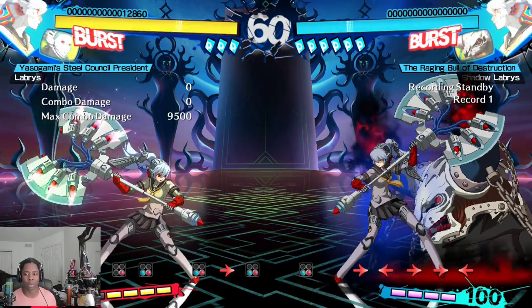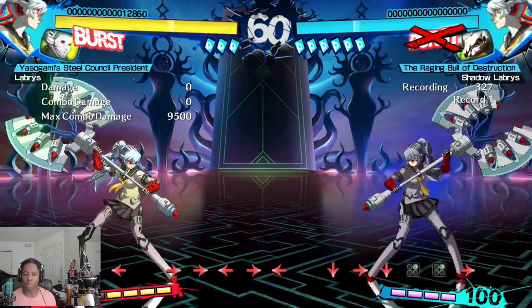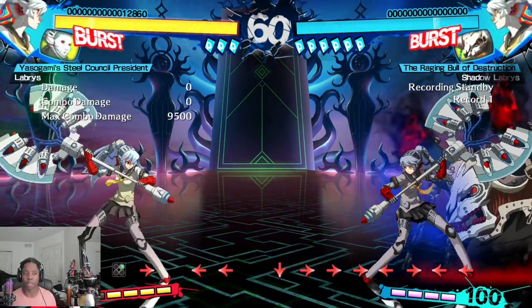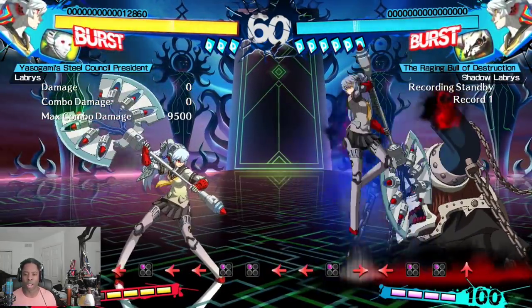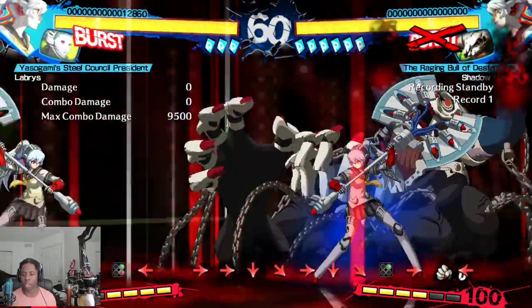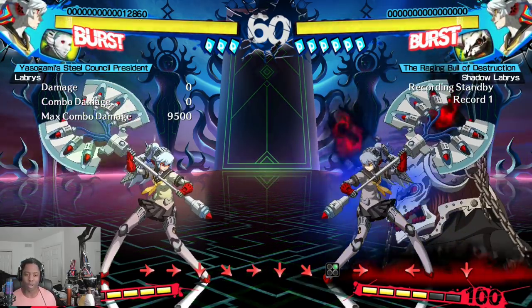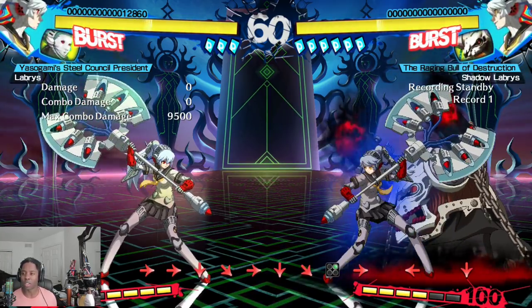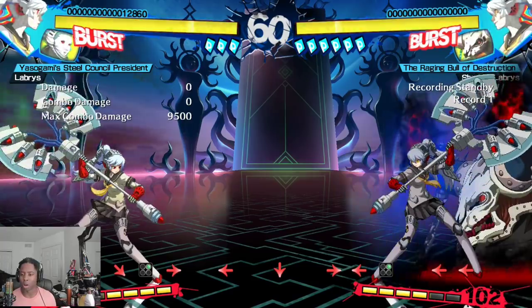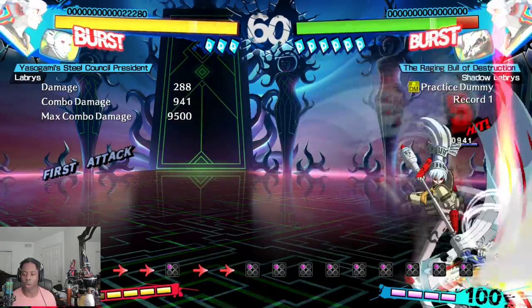Shadow Labrys is a different character — she has her persona out at all times, and she can work in tandem with it to create unique pressure, neutral, and knockdown setups that are really tricky. Besides the bull, her neutral game is similar to normal Labrys with her big control normals and jump B, but her knockdown game is significantly better. Her awakening super Titanomachia lets you control the persona and has a full screen hitbox. However she's not for beginners, she's very persona reliant, she has low health, and if someone breaks her persona you're in serious trouble.